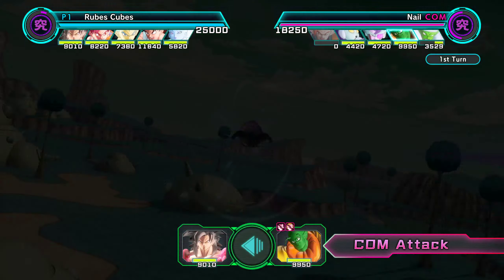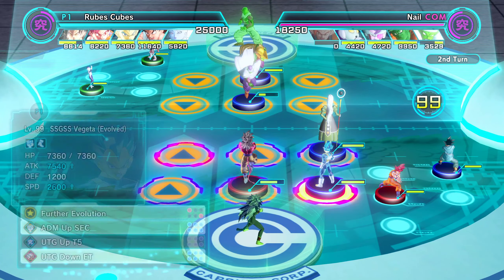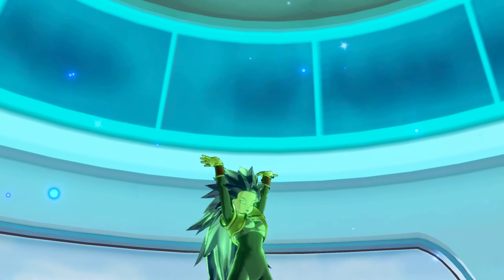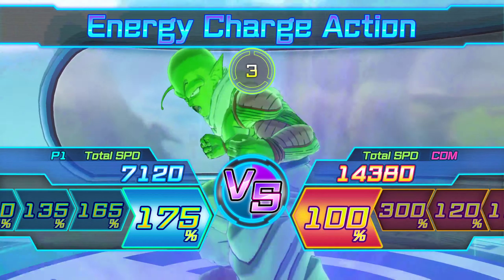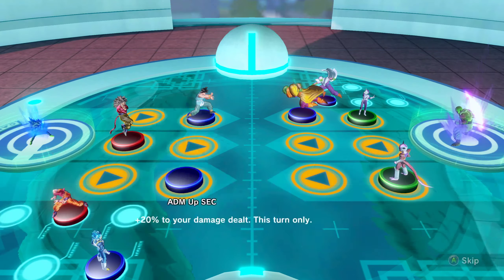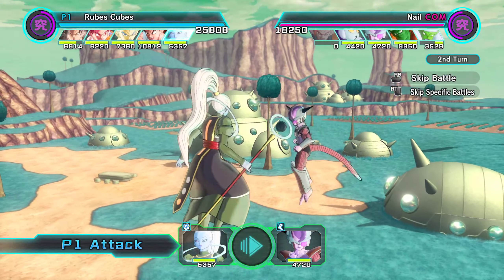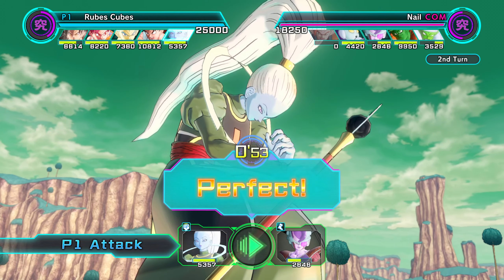I'm going to skip that, skip that. Alright, next we can start piling on defense. For whatever reason, Nail did not put Slug into Striker Square. Skip that, skip that, and skip that — don't feel like wasting my viewers' time, sorry. Almost screwed that up there.